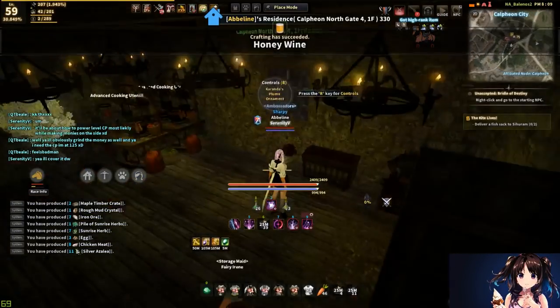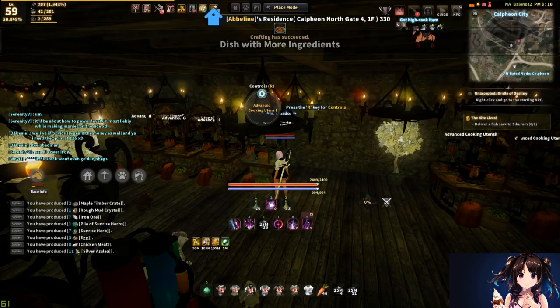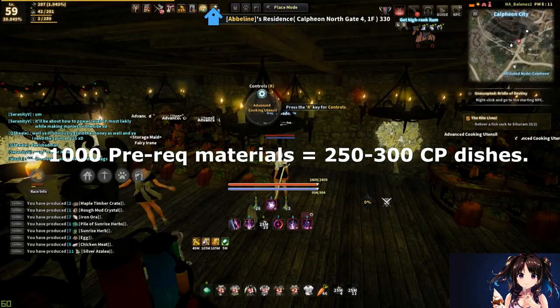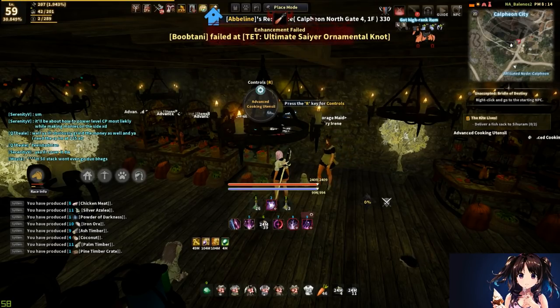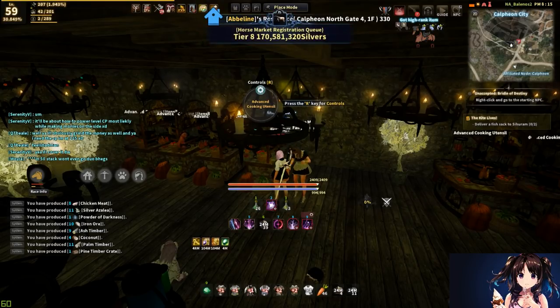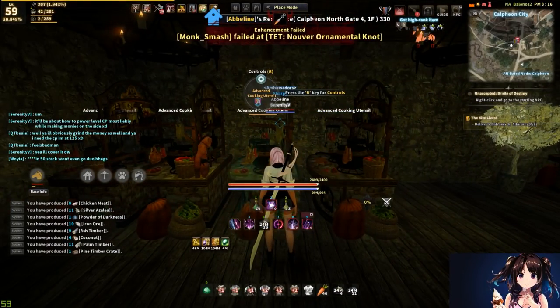If you are wanting to power level your CP, it's not a bad idea to spend 4 million silver on 5,000 strawberries, which would make 5,000 essence of liqueur prereqs. A thousand essence of liqueur prereqs gives you about 300 by-product dishes. So if we take into account that a thousand strawberries makes 250 to 300 by-product CP dishes, you're doing 250 times 5, which is 1,250 CP dishes. Depending on your CP level, that could give you 10 to 20 CP, which can be turned into a lot of nodes and extra passive income.